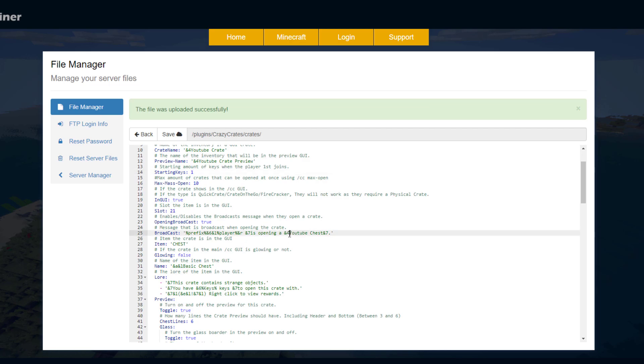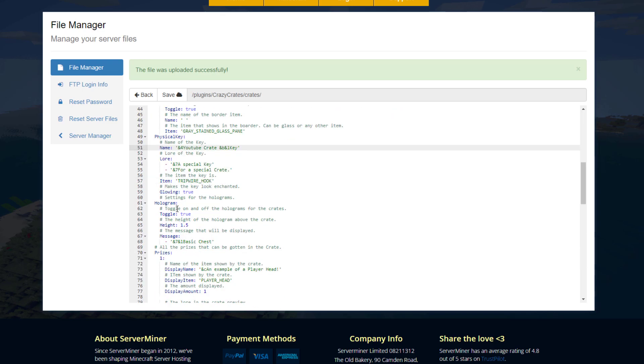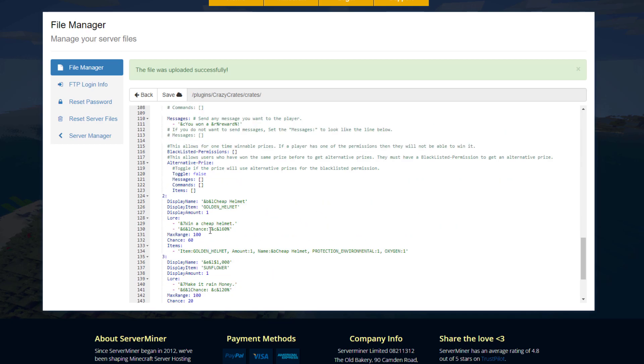Change the broadcast message name as well. The crate item can be a chest — you can set whether it glows. Change the display name inside it. Then there's the key name — for example 'YouTube Key'. For the hologram, my Server Miner one was slightly higher than the others because I changed the height. You can toggle the hologram on or off and set what it says — for example 'YouTube Crates'.